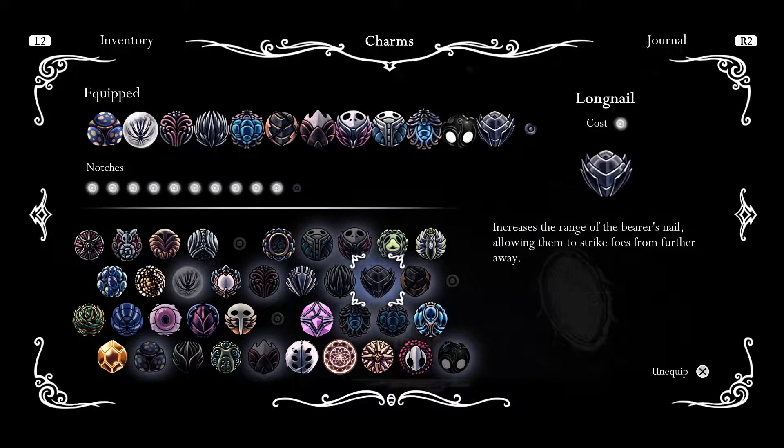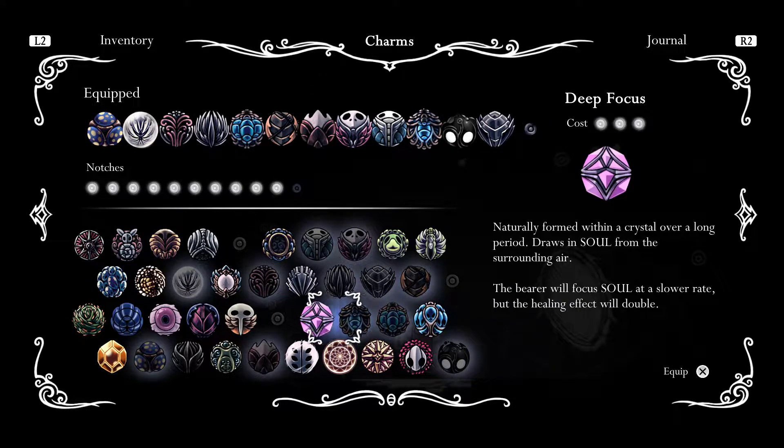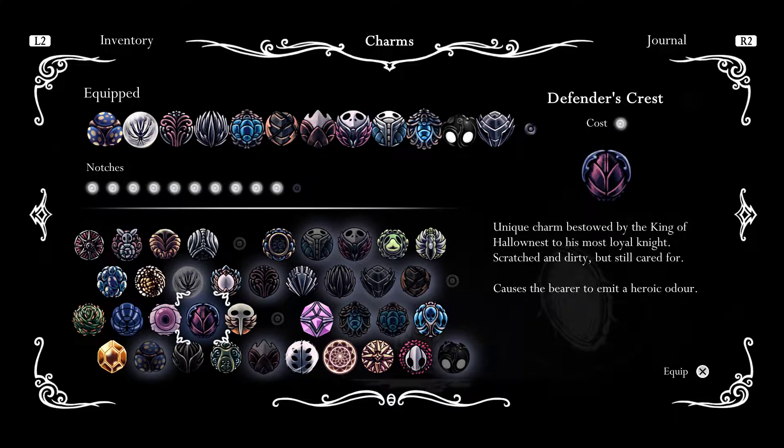Strength, Shaman, and then whatever you want. Well, obviously Strength, Shaman, Quickslash. Quickslash is a really good one too.